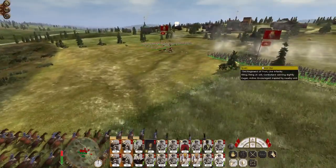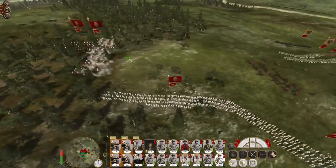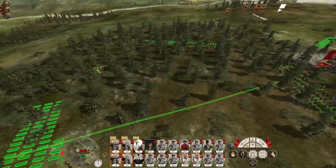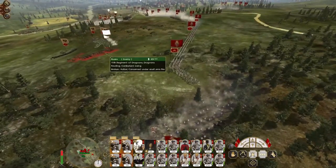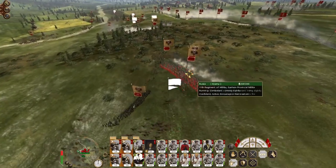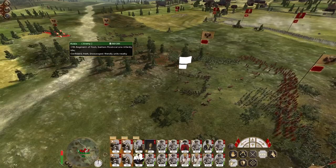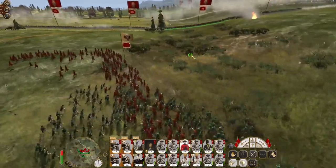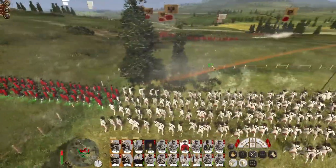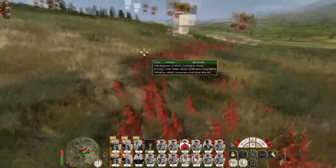I deploy my grenadiers into square, and the rest into square too, just in case they try to pick new targets. I accidentally shot a bunch of my own regiment of horse. With the enemy cavalry gone, it won't be long until this militia is pushed back. My infantry is drilled hard just for an engagement such as this — these militia are going down.